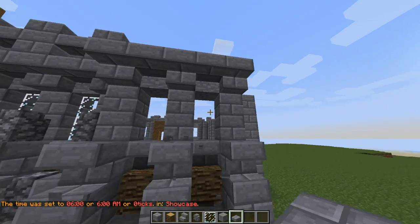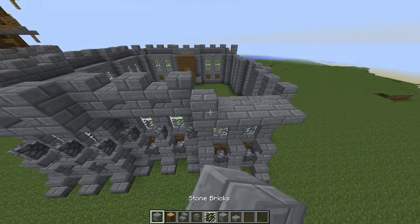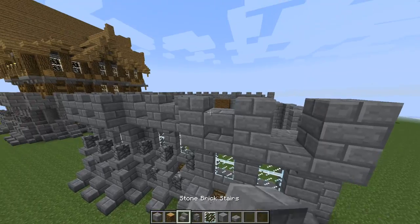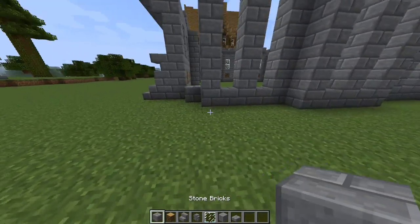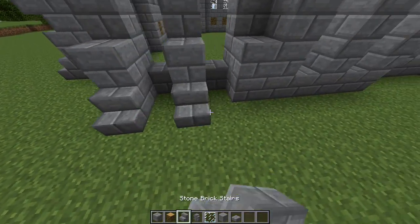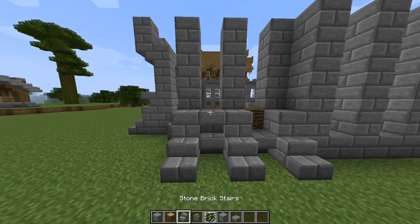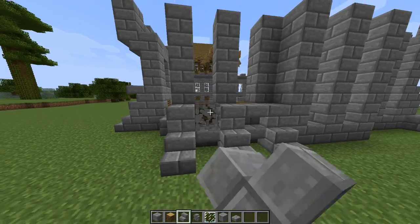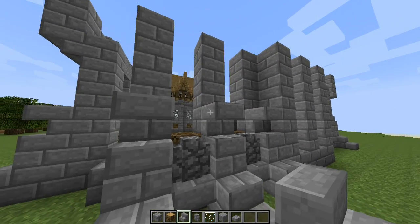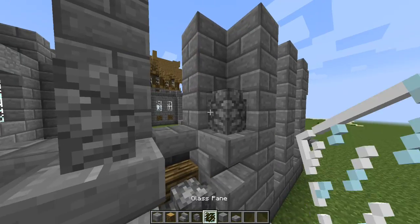Now we can start adding more detail blocks — the windows, the crenellations, the battlements that lie right on top. We'll place those down and now we have a completed wall. I don't like to cut things because I know people like to see all the little processes and how long it's going to take. If it took me 22 minutes, how long is it going to take you in survival mode?